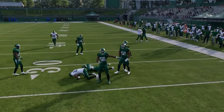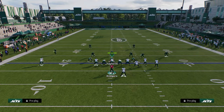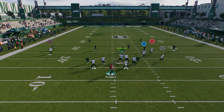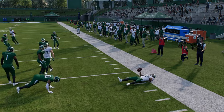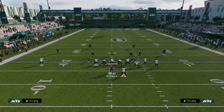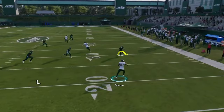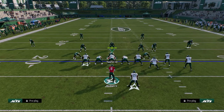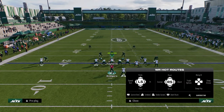Against cover two this year, cloud flats don't really guard flats well, so you always want to look to that flat. I love flat routes this year — a lot of people aren't using them, but I really believe in them because they're pretty much always open. They're going to switch-stick to take away the corner route, and then you just have this little check-down flat route you can take five, ten, fifteen yards.